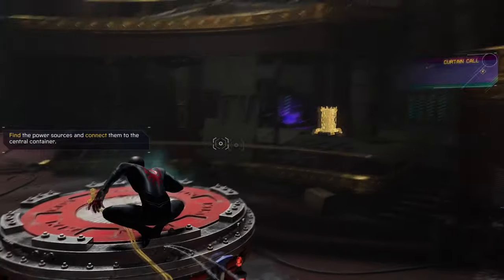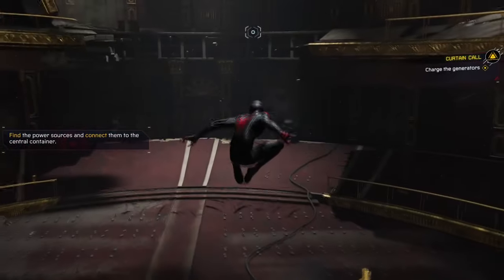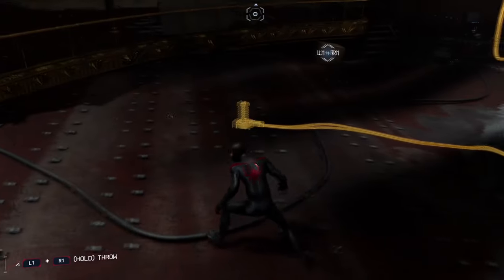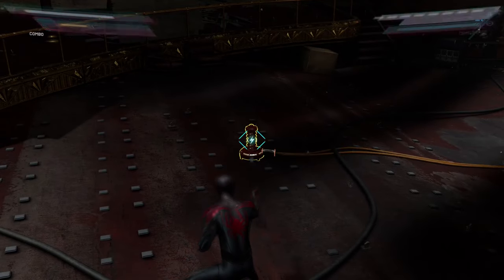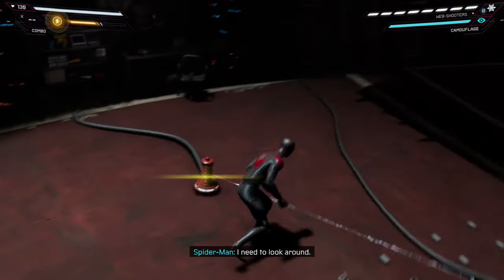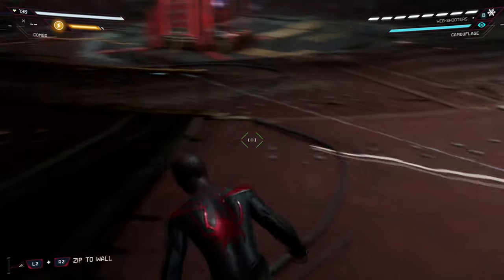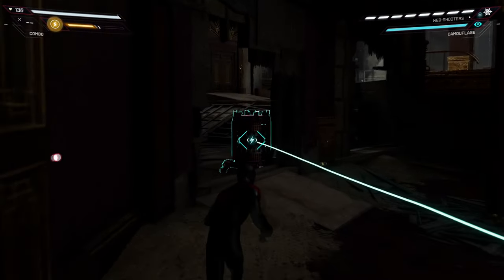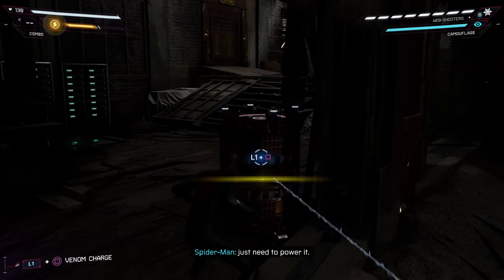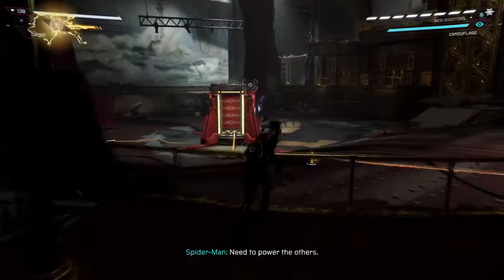So as you can see there are four generators that we need to power up around us, and I'm going to go through them one by one right now. Let's start with this one right here. You need to come up to this and press R1 whilst pressing L2 and drag the spidey web across. Then drag the spidey web across from here again, all the way across to the generator that's up here. Go up to the generator and power it up. Now that's one out of four done.